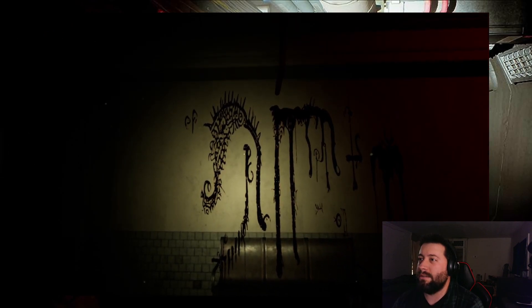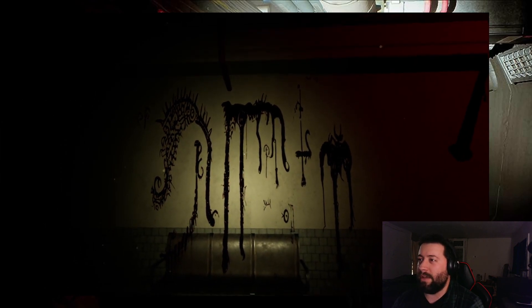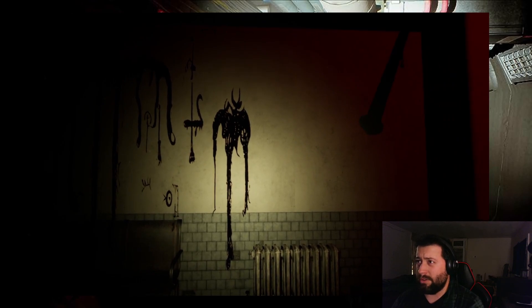There are four symbols or something — something that looks like a peacock's tail, a pair of elephant trunks, a fancy sword, and some weird demonic-looking bird.